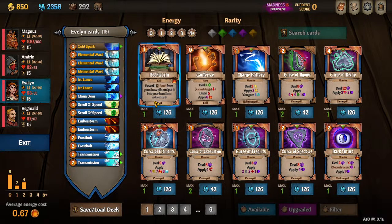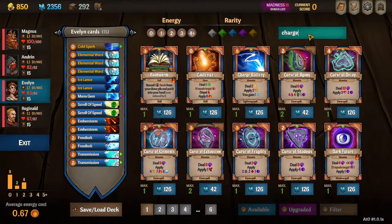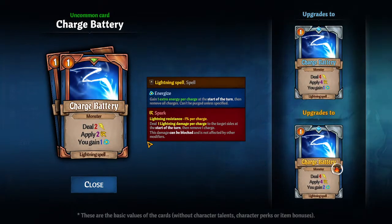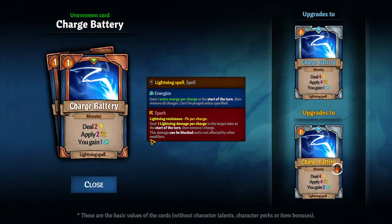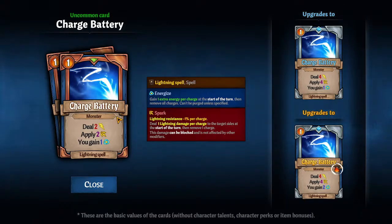She starts with a Mana Gem, which is fantastic. Scrolls of Speed are just filler cards — I don't necessarily recommend keeping them very long. She also had Charge Battery, which, unless you're doing lightning as one of your elements, does not do much. Yes, it technically costs zero, but unlike the other zero cost elemental cards, you have to pay energy — it's like paying interest. You're letting the game take interest on your energy and that's not a good financial plan.